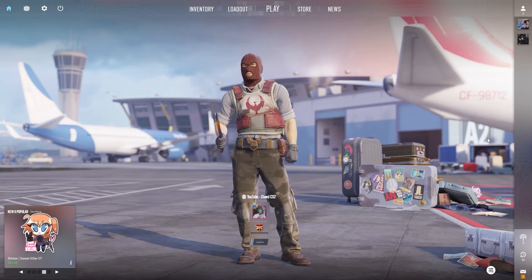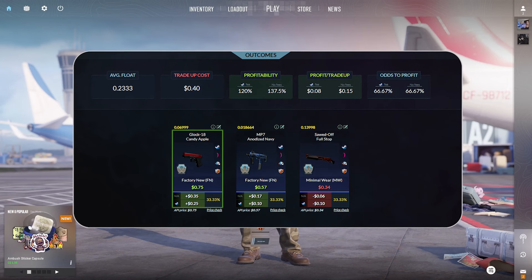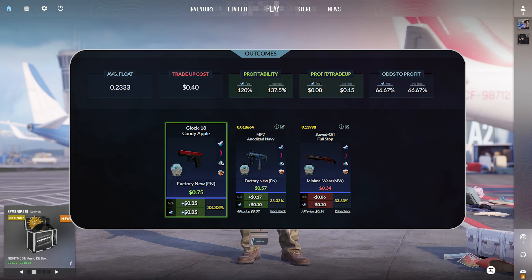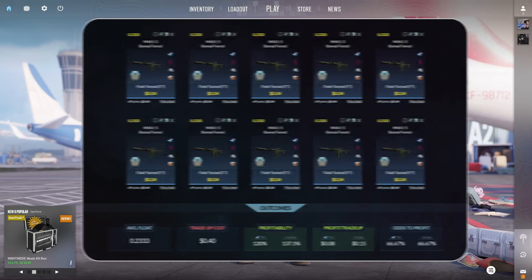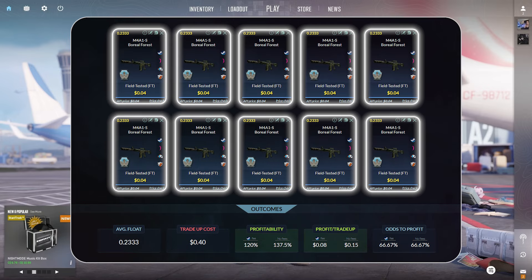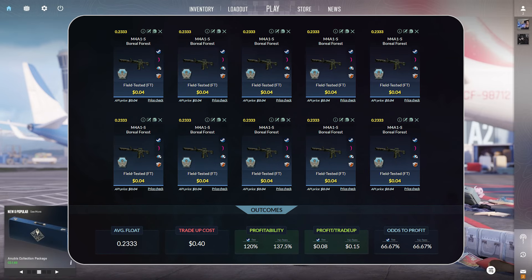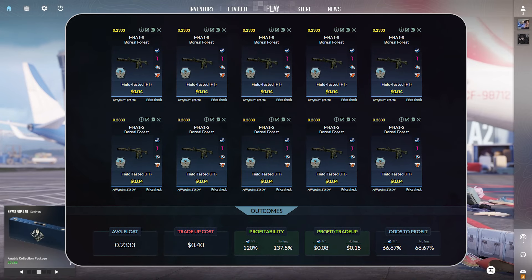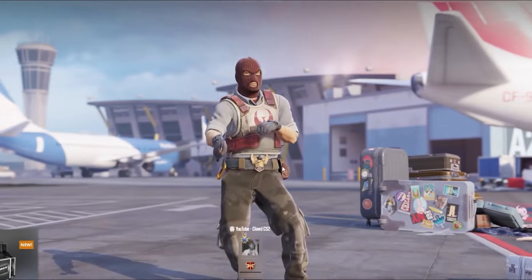Now let's do some of these trade-ups. Looking at our first trade-up, this costs 40 cents and we have a 66.67% chance to make a profit. The top option is the Glock-18 Candy Apple in Factory New condition — 25 cents profit when selling on Steam or 35 cents on a third-party site. This trade-up consists of 10 of the exact same item from the Italy Collection: the M4A1-S Boreal Forest in Field-Tested condition, 4 cents per unit at a 0.2333 float or lower. You can also swap out the Boreal Forest for any other items in the Italy Collection at the same price and floats.